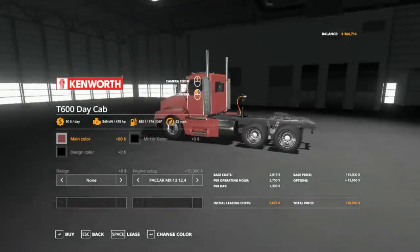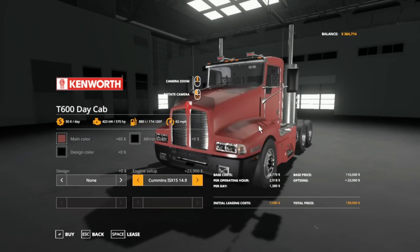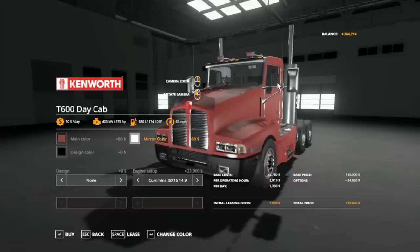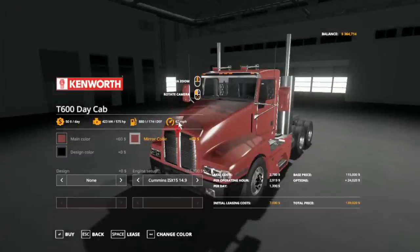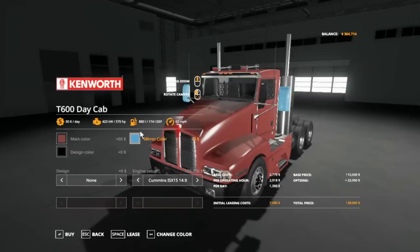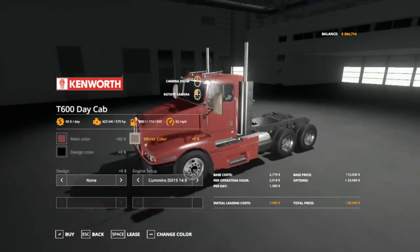The Kenworth starts at $115,000 at the day cab. It's got three engines — all three share the same engine configurations: a Paccar 12.4, a Paccar 12.9, and then a Cummins 14.9. Beautiful old truck. This one has a mirror configuration color. A lot of the colors actually came from the Western Star — I went in and physically made all the colors myself. You can get a black plastic for the mirrors, you can get chrome, or you can get a faded red so it matches, or go through options like daisy white, jet black, maroon, baby blues, marlin blues, sand dollar brown.